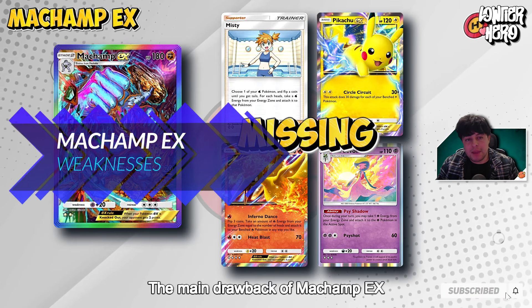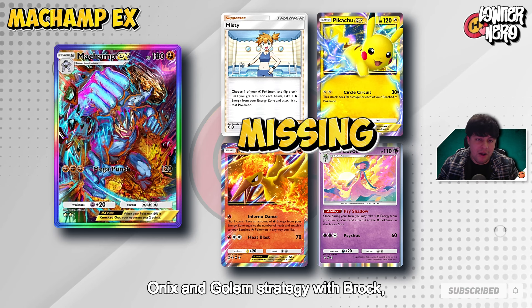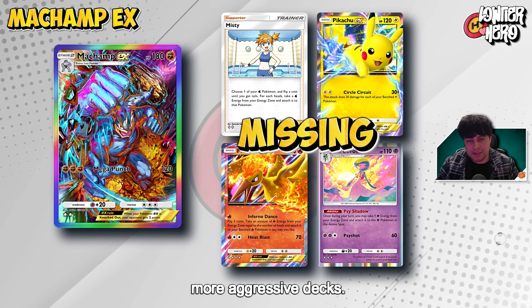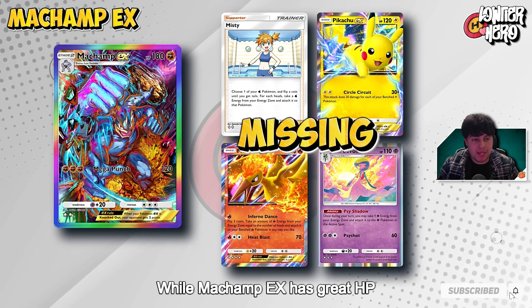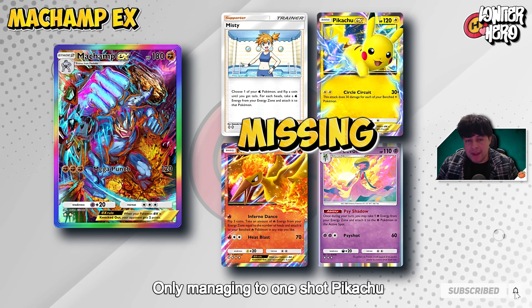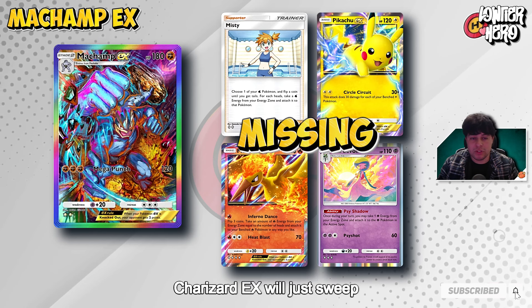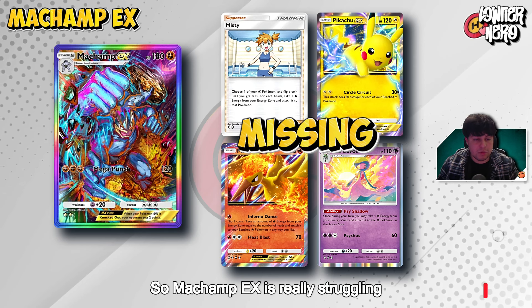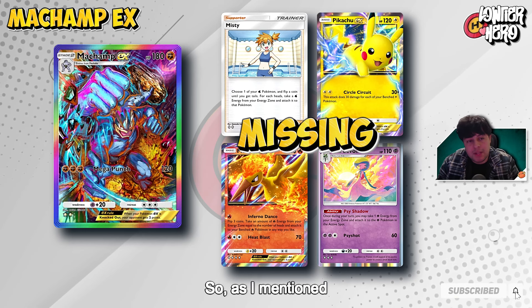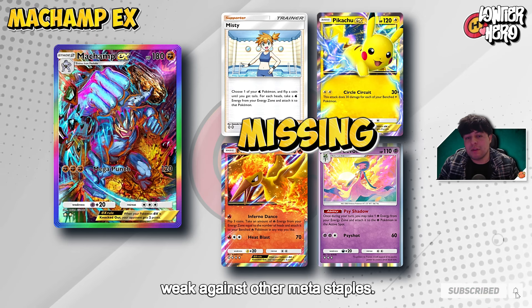The main drawback of Machamp EX is its inherent slowness. The lack of effective energy acceleration — apart from the underwhelming Onix and Golem strategy with Brock — often leaves fighting decks struggling to keep pace with faster, more aggressive decks. While Machamp EX has great HP, its 120 damage output can fall short against key Pokemon EX, only managing to one-shot Pikachu EX thanks to fighting type weakness. In comparison, Charizard EX will just sweep you automatically. Machamp EX is really struggling in the current Pokemon TCG Pocket card pool, as it's often too slow and its damage output is sometimes weak against meta staples.